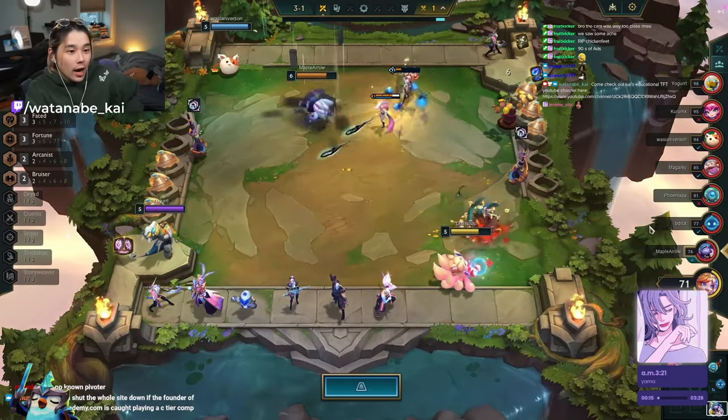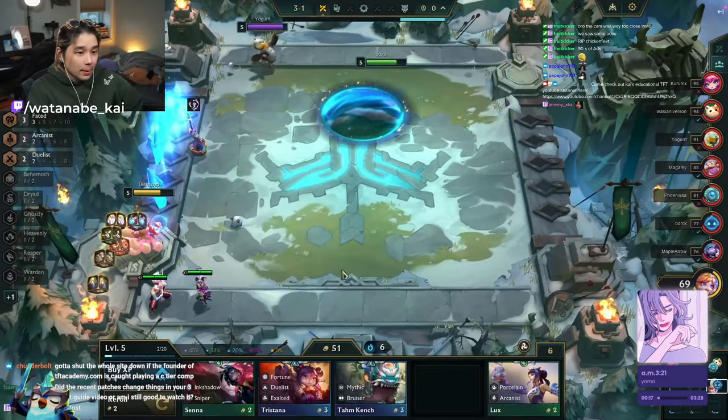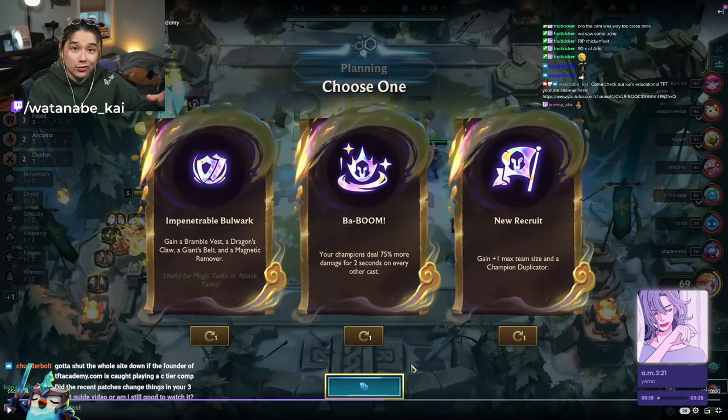Moving into the 3-2 augments: New Recruit, Baboom, and Impenetrable Bulwark. None of these are particularly great. New Recruit is kind of mid — it's good, but not amazing. Baboom's not the greatest either. Baboom stats at 3-2 are 4.76 — not that great. I personally would lean New Recruit here.